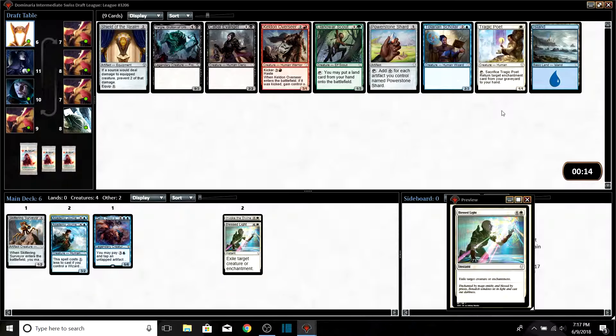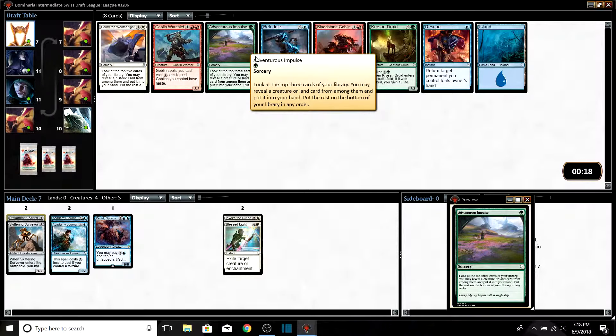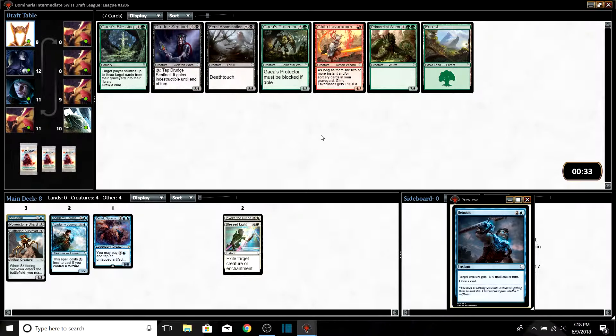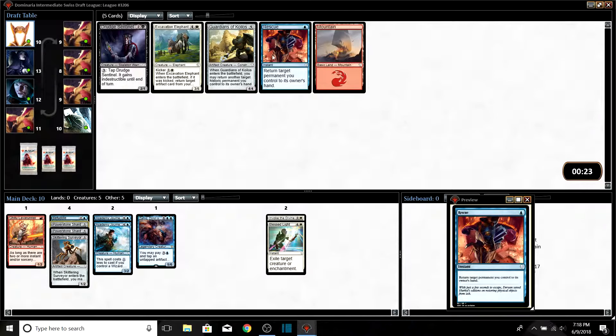Cards we're interested in: Power Stone Shard is a three-drop artifact that helps us get into Zahid. You could also take this basic Island because it helps pay for Zahid but that seems dumb. Talorian Scholars is in our colors — okay, I guess we're taking Power Stone Shard. My computer is lagging hard right now. Next pack — not a whole lot, we'll take this card since it's in our colors. Key to the Archive in case we go red-blue Wizards. We'll take another Power Stone Shard.